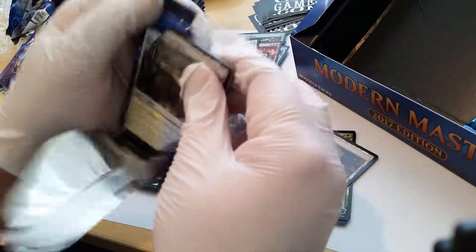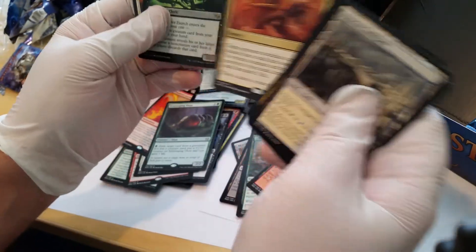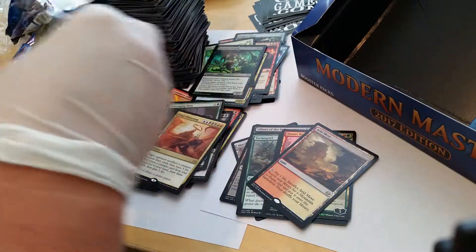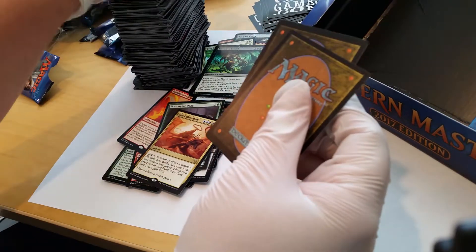We've got two more packs after this. Cool Ultimatum — let's see what we got. Two packs left — should we flip them over to the back and do a slow reveal on these last two? Let's do it.